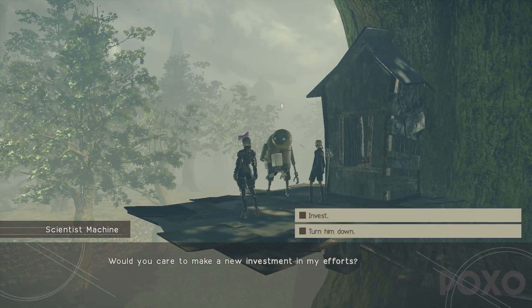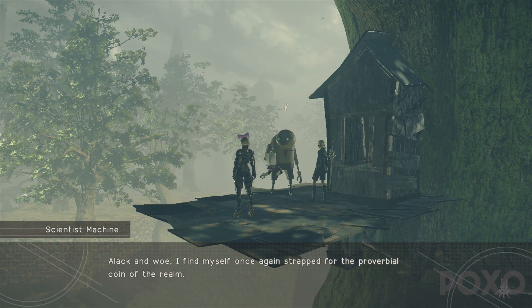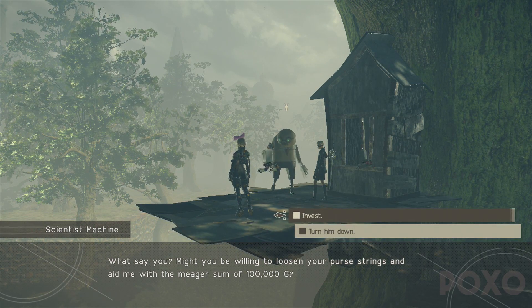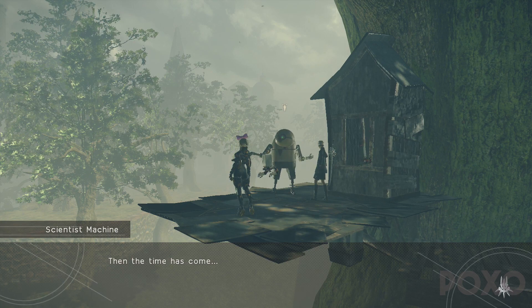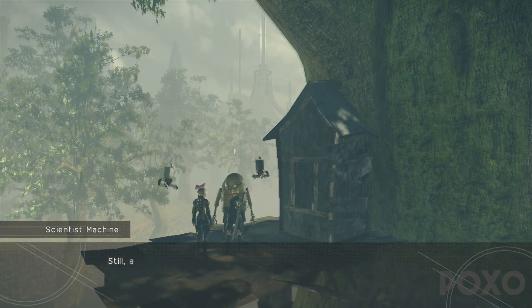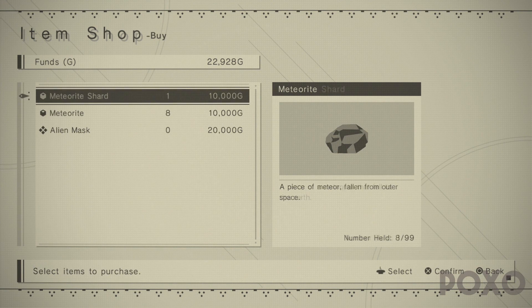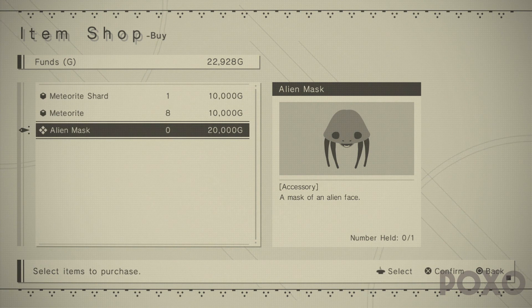Just be very careful — after you've given 80,000 he'll ask if you're willing to give him one final investment. If you click yes he'll take 100,000 from you, so just take that into account. You'll need a total of 180,000 to fully complete this side quest, and apart from a few rewards he gives along the way, you'll also unlock the shop. In the shop is where we can buy the alien mask accessory for an extra 20,000.